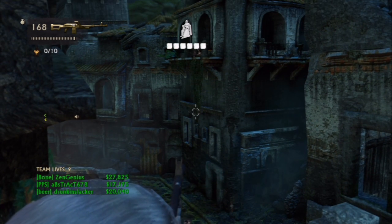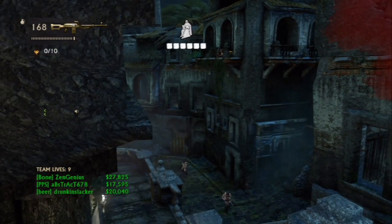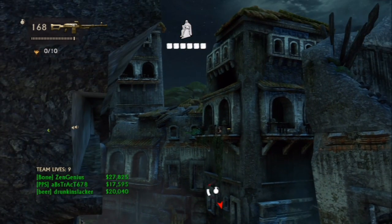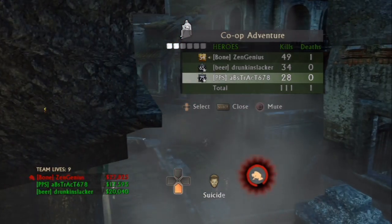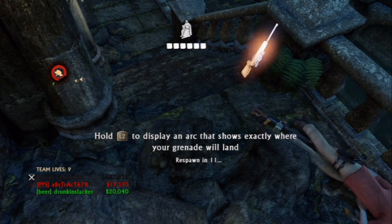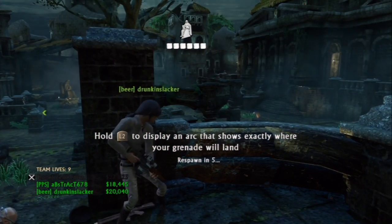There will be one rocket guy who spawned on the number six location, so we're not seeing him since my camera is only showing the number three spot. After he spawns, two grabbers spawn. I tried to throw that grenade back but it bounced off the wall — and that sucks. I have died again. We would have made it through this without any team deaths, but I goofed up and died twice.